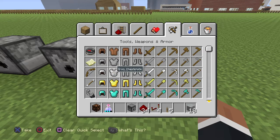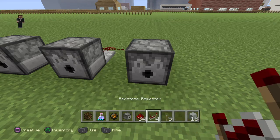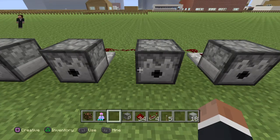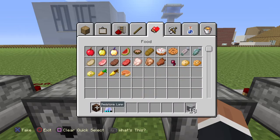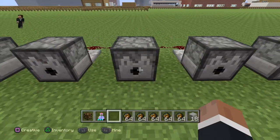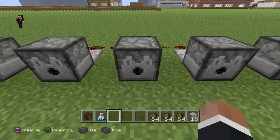Then we're gonna find a fire charger. Fire charges are in the tools and weapons section — there you go. They look a bit strange, kind of like a smiley face.